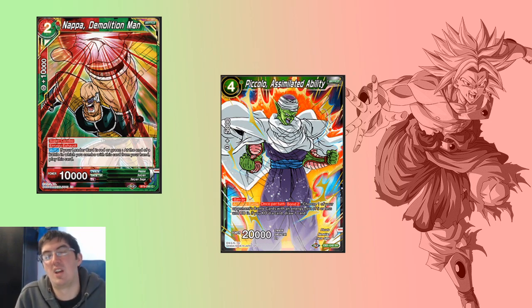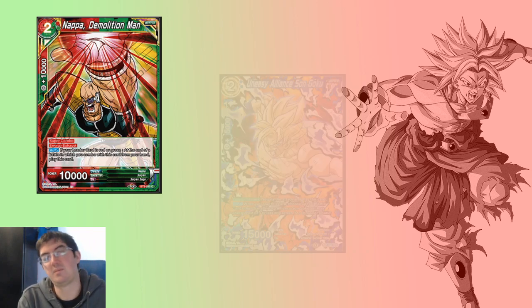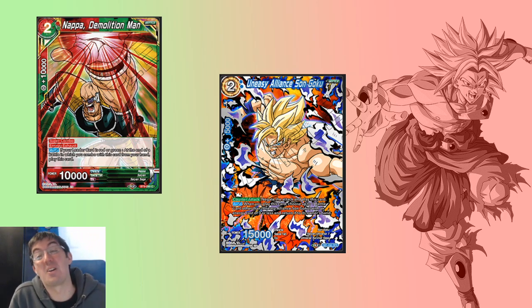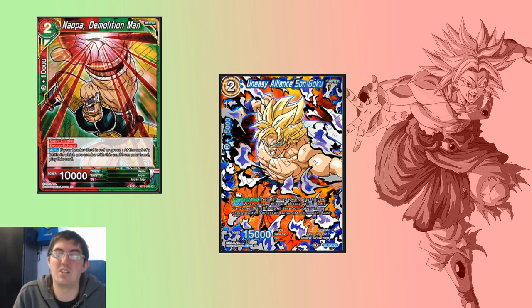If your opponent blows up your board and leaves you with your Piccolo Assimilated Ability and you don't have Bantu — Nappa's got your back. You can use Nappa, combo him, he comes into play, and now your Piccolo Assimilated Ability is online for the next swing. And there are some really wacky shenanigans — it might be possible to Nappa combo, put him into play, Easy Alliance Sengoku, negate the attack, pick up my Nappa — there are some really weird synergies with this card. It's a very, very good super combo. It doesn't look like it at first glance, but there's just some really crazy shenanigans in terms of looping him and getting multiple super combos out of him.